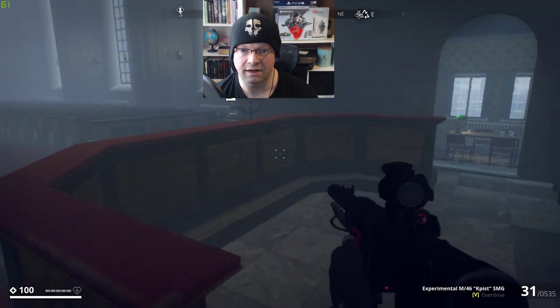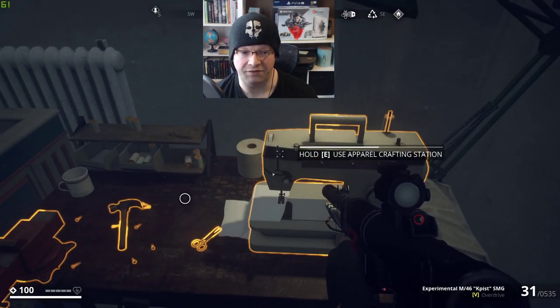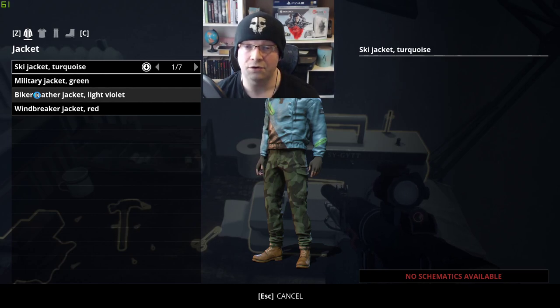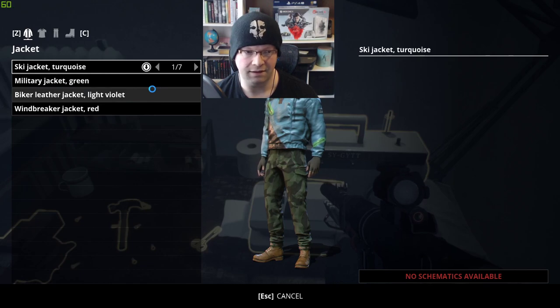So once you've used the recycling station, you can use those items to potentially craft. This is just showcasing very quickly some of the new stuff, particularly just these two stations, in case you're on console and haven't gotten the update yet, or you're on PC and maybe haven't bought or updated the game yet — it's about 10 gigs.